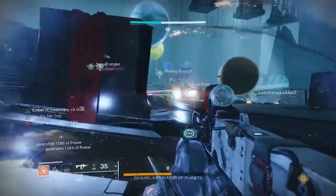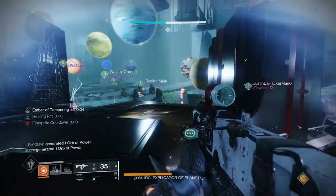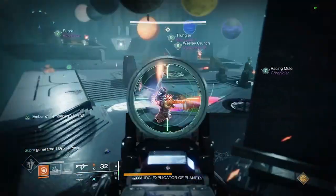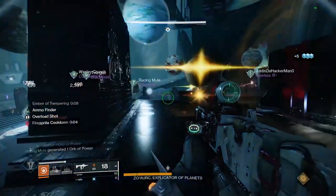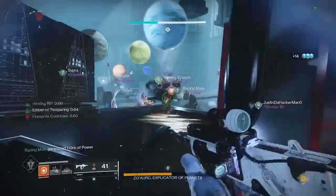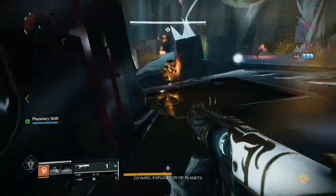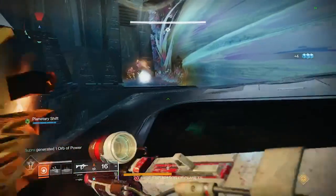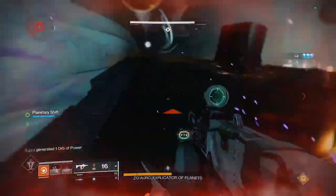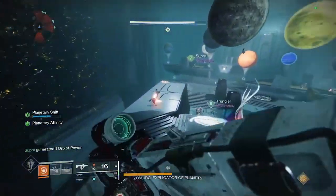Once all the light planets and dark planets are aligned correctly, you'll get another set of Colossus. This time, the other two players who didn't kill any Colossus in the first round will kill both Colossus on their sides and call out the middle plates' identities. Then anyone can move and bring the correct planets to the middle plates to do damage, and then DPS the boss.